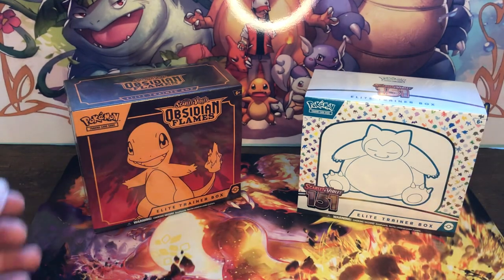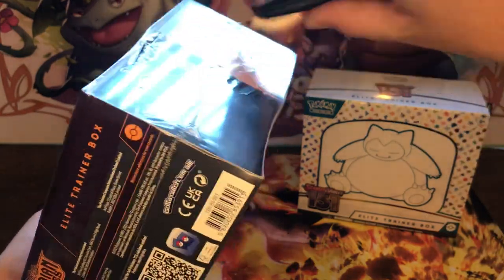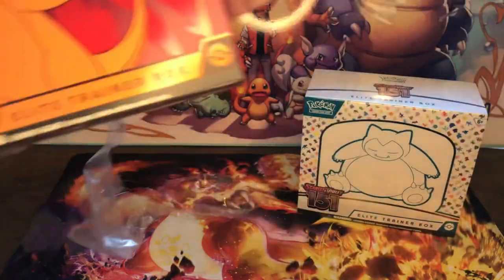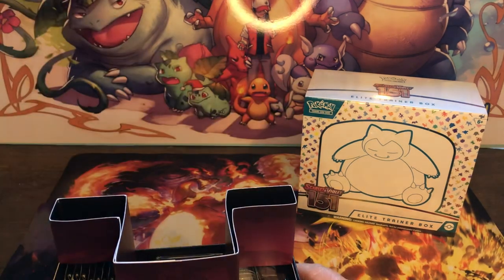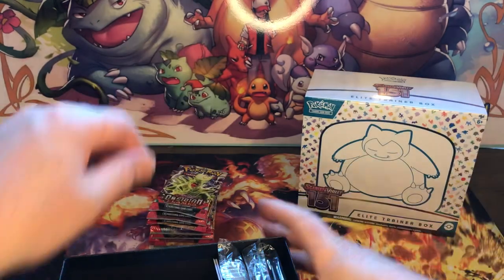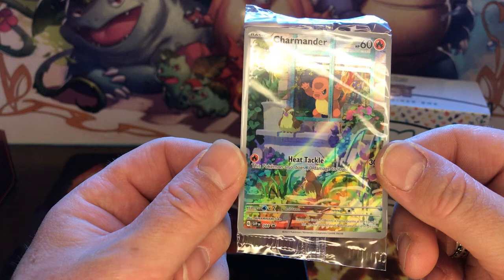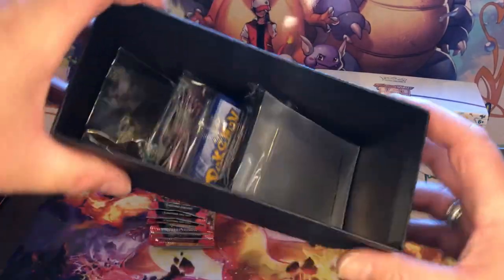Let's crack these open and go from there. As you can see I'm trying out a new light - you can see the ring in the background - we'll see how we get on. So obviously Obsidian Flames - here are all the packs. And of course in the Obsidian Flames you also get the promo card. Very nice - I might send this off to be graded. And of course the usual bump card in there.